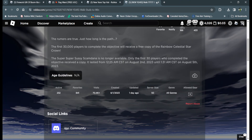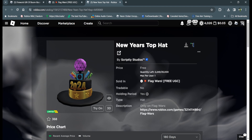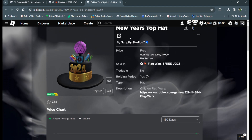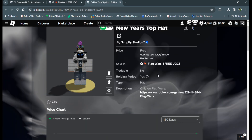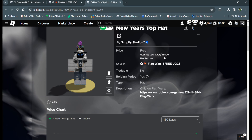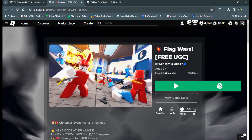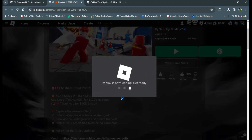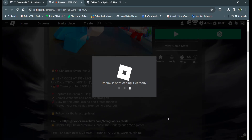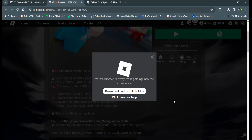The next item I wanted to talk about is called the New Year's Top Hat. Currently there are 2,209 left out of 25,000. To get this item you have to go into Flag Wars, so we'll just jump in there and see what we have to do exactly to get this UGC item.